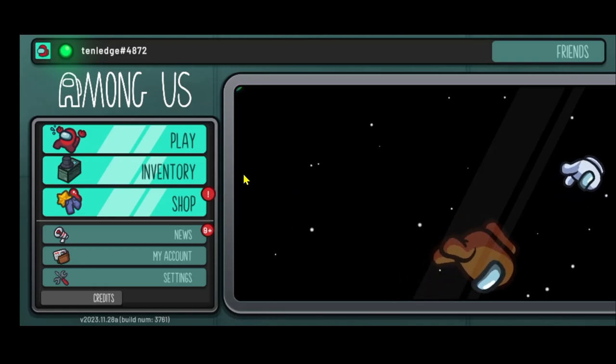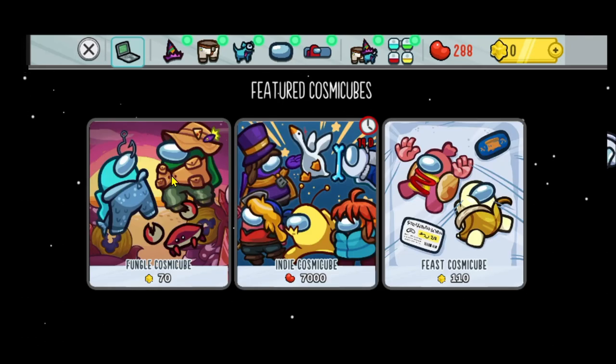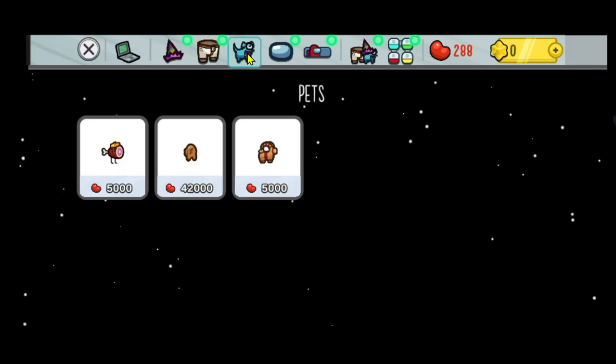When you win various games you might just be lucky enough to be awarded with a pet. Now if you can't wait that long, then you can tap on the shop option and buy the pet by using your in-game currency.